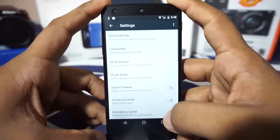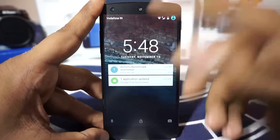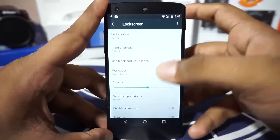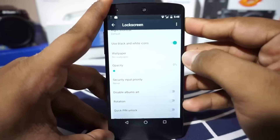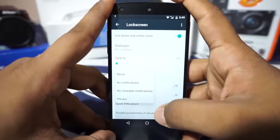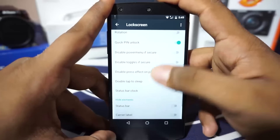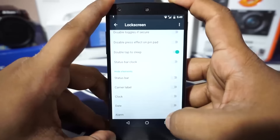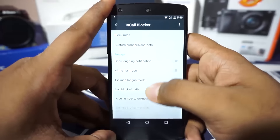In the lock screen options, you can customize what appears on the lock screen, like the voice icon or the camera icon. You can even set a custom shortcut for any application, and use black and white icons there. You can set the opacity of the lock screen security input, and if you have a PIN or pattern unlock, you can enable or disable notifications on the lock screen. There's also a disable power menu option if secure, and a double-tap anywhere on the lock screen to sleep option.